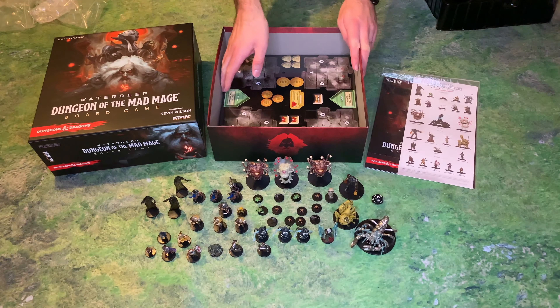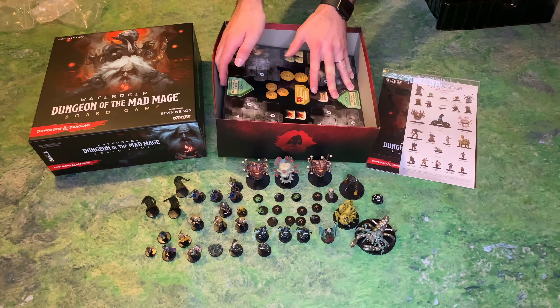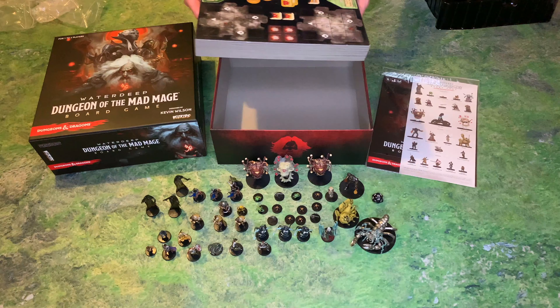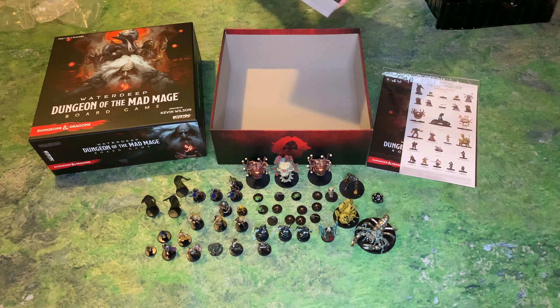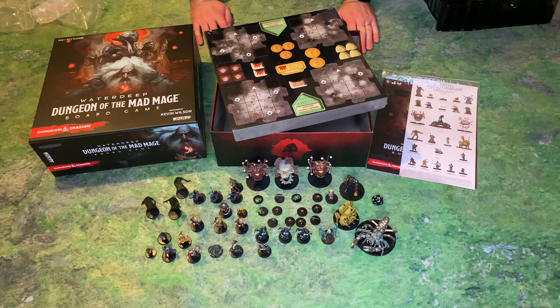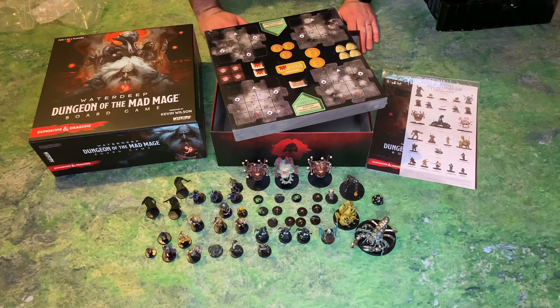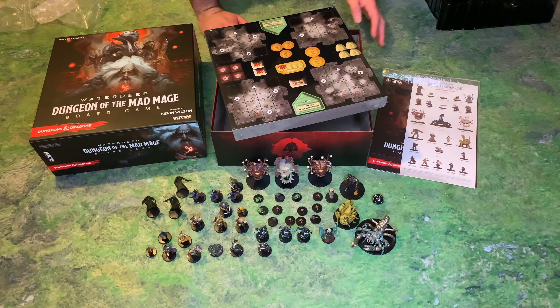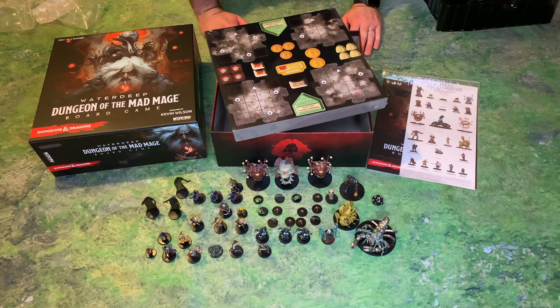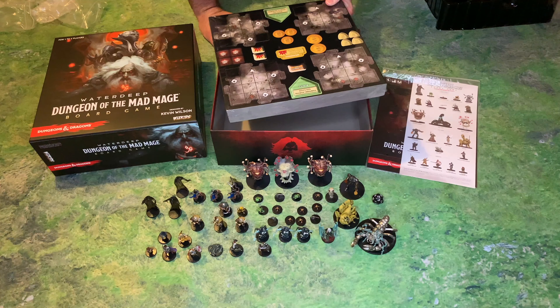So if we take this insert out, you should see some of the tiles underneath. I don't really want to spoil anything by getting into these dungeon tiles, because some of them have story-specific locations on them. So for those of you who prefer to be surprised by that kind of thing, I'll just leave it there. Besides, going through screeds of tiles probably doesn't interest a lot of people. I think what you're probably more interested in seeing is close-ups of the minis, so let's just cut to the chase and skip straight to the action.